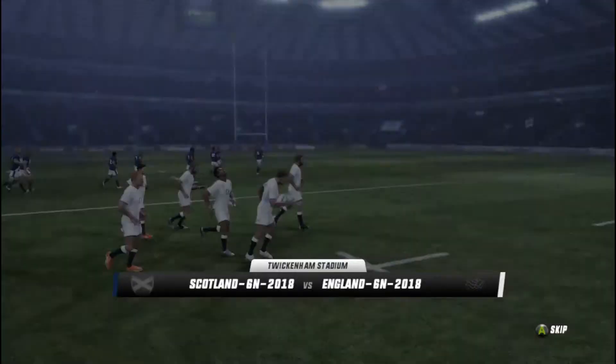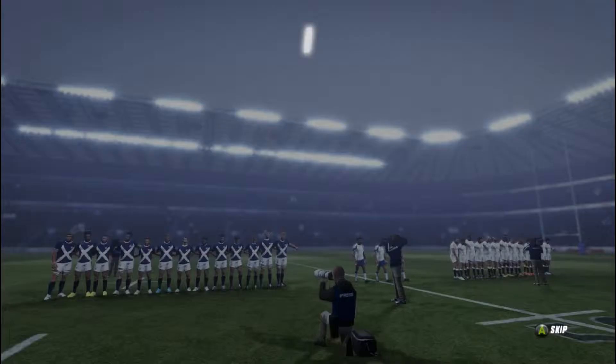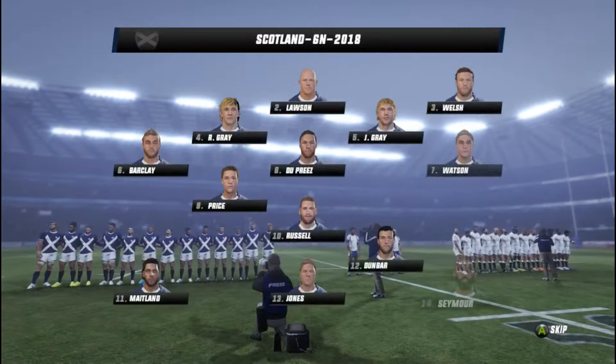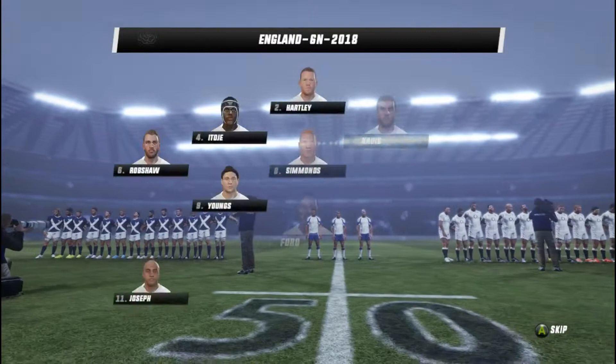Scotland vs England — ignore the fact that it's a cricket game, we'll pretend that it's not happening. We'll also pretend Scotland are playing at home at Murrayfield. Here's the teams — the fullback issue is present again, but Finn Russell leading the line for Scotland. And for England, for some reason they're playing Watson at number 12 and not Farrell.